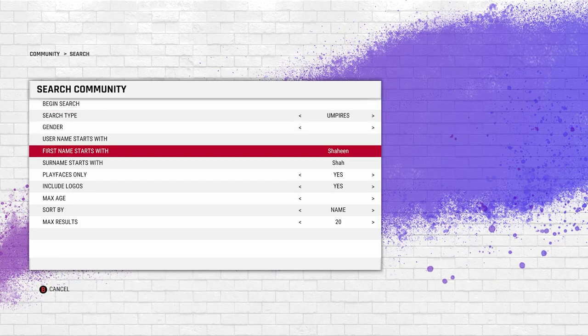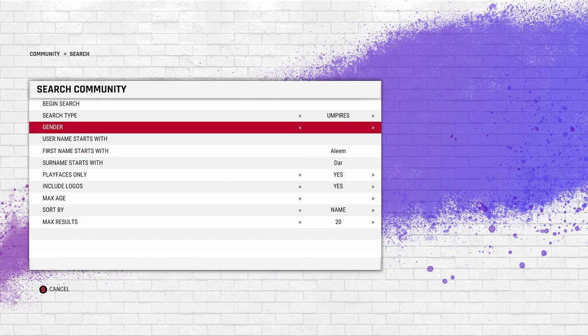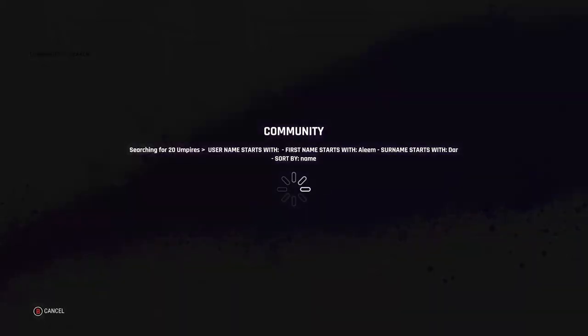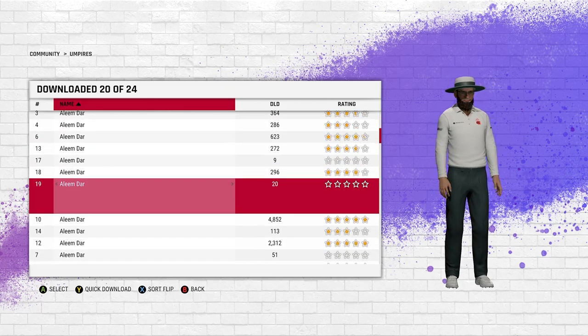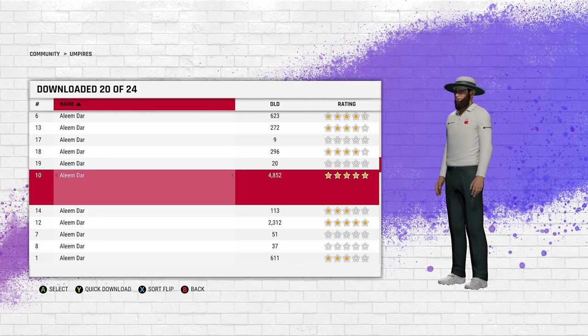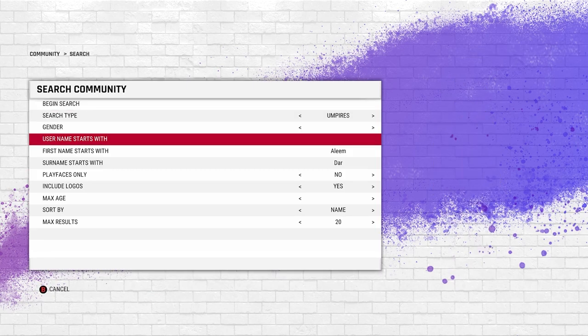You can also do the same with umpires. I'll look up Aleem Dar — he was available in Cricket 19. I'll turn off Play Faces for umpires since I don't know if anyone spent that much time making an umpire model. There you go — you got Aleem Dar. This one actually looks pretty stunning. I'm gonna download this one. Aleem Dar downloaded.